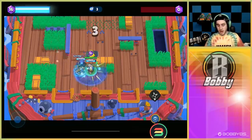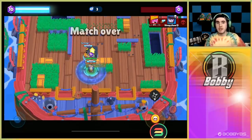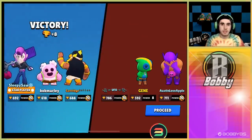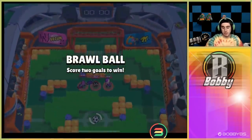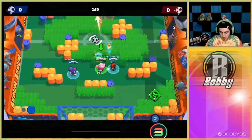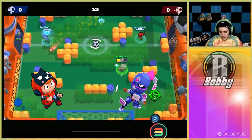We've played some games of gem grab and as you can tell from the gameplay we've been doing really well with Spike. We're gonna hop into another mode and see if we can keep it up. Here we go into a brawl ball game — this isn't really a great map for Spike, but I think it's still gonna work because he's just so broken. Our teammates are running Tara and Bea, two really good brawlers in the meta right now.